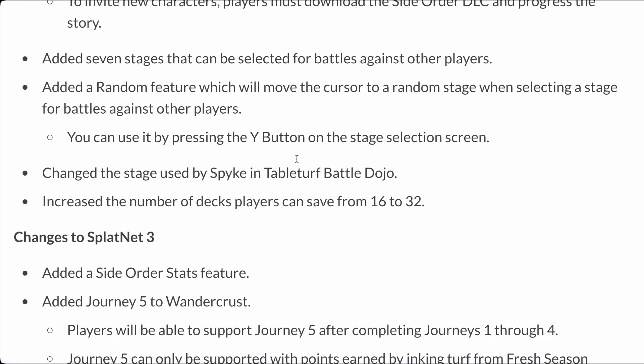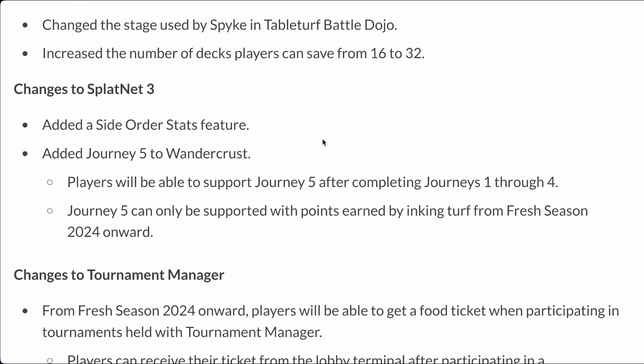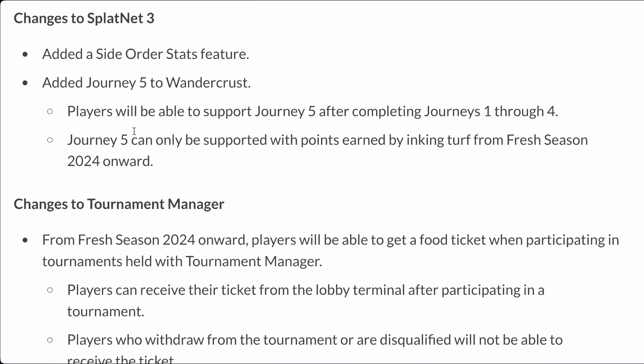They increased the number of decks players can save from 16 to 32 — quality of life. There's also a Side Order stats feature, and they added Journey 5 to Wonder Cross. Journey 5 can only be supported with points earned by inking turf from Fresh Season 24 onward, which is good because otherwise it would be too easy.